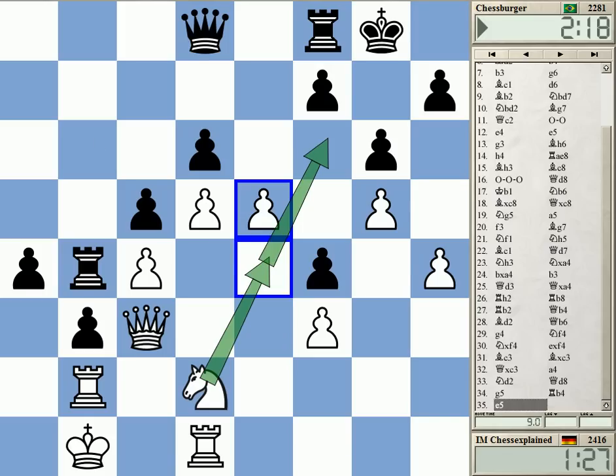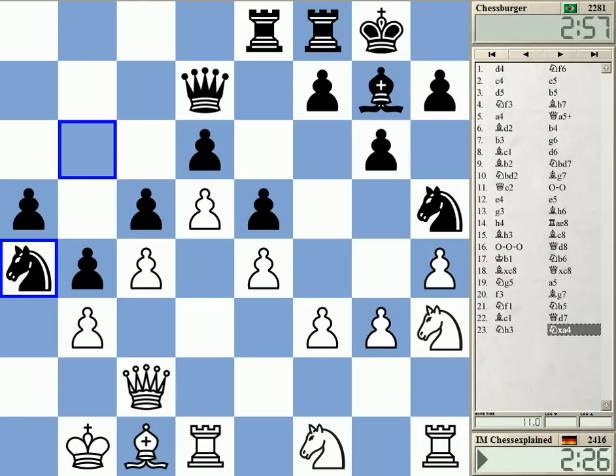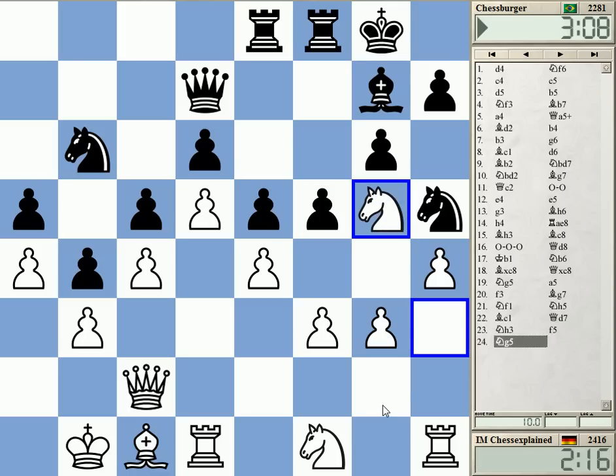If he does not take on a4, I think the position is about equal — it's very difficult for me to make any headway. Without g4, I intended to play g4 in the future. He can play this move — that's interesting. I was retreating to h3, and therefore Ng6 is not on. Very complicated stuff — I could easily analyze this for longer. Ng4 was interesting but probably ultimately not enough. Thanks for watching.